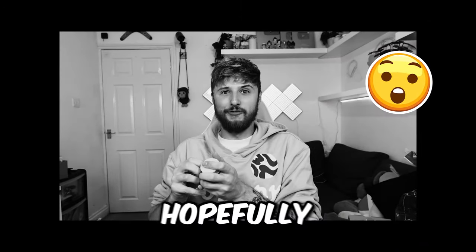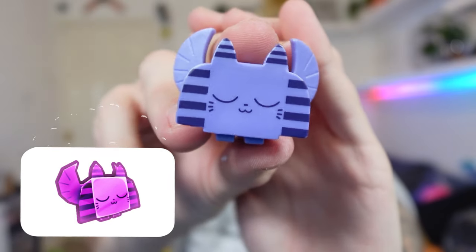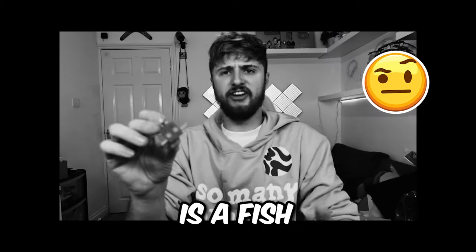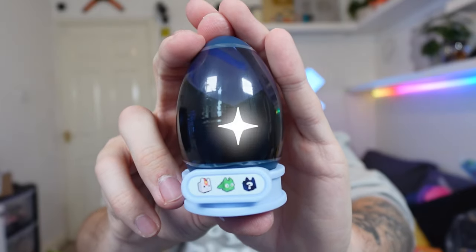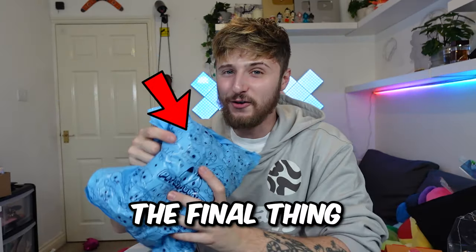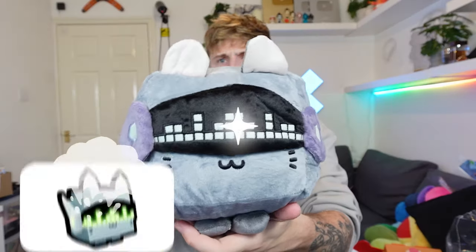Blue bag number one - we have a golden egg. Hopefully we get a golden pet. We got this Egyptian cat. Blue bag number two - we got this egg, and I think it's a fish. Blue bag number three - we got a black egg. Next up, let's open up this pet simulator collector's clip. We got a kitten. We got a purple puppy. And now the final thing we're going to open in this video - what on earth is this? It's a techno cat. Oomch, oomch, oomch!